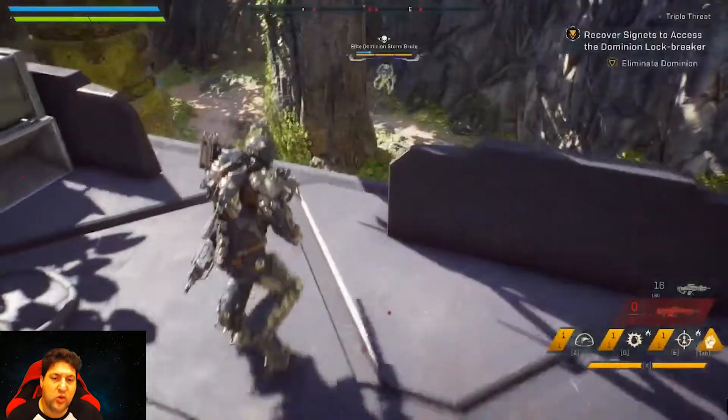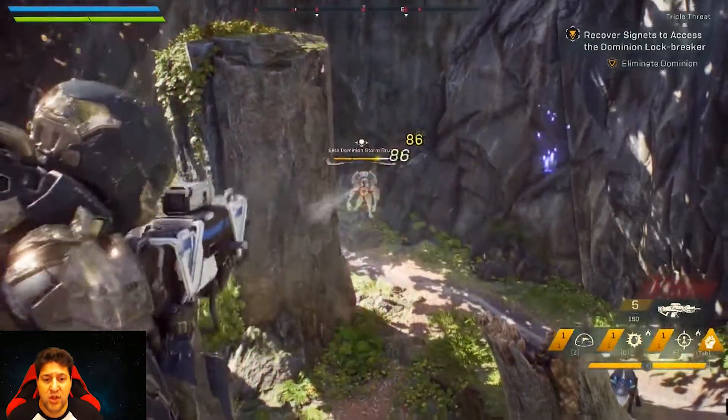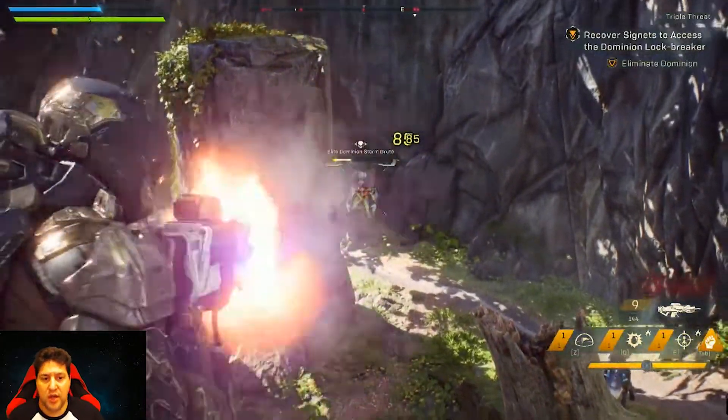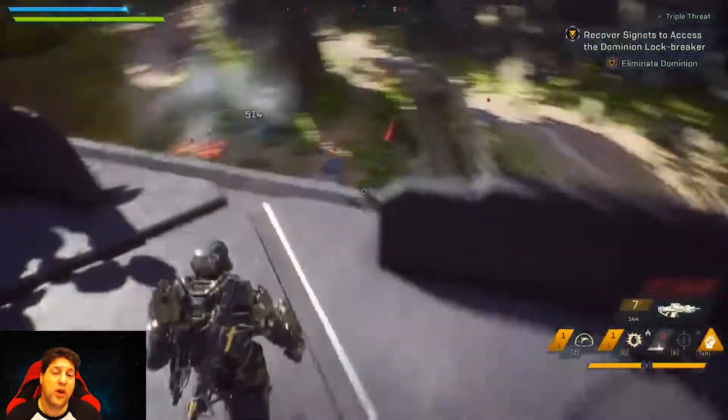If you end up playing as that class, realize that you have your shields, your armor — you have those survivability tactics. You have a shield that you can put around yourself, or if you don't want to use a shield, you can use the haste one depending on how your group operates.